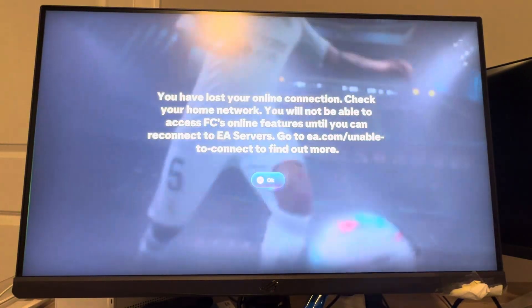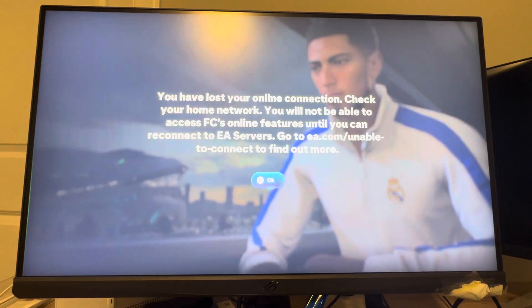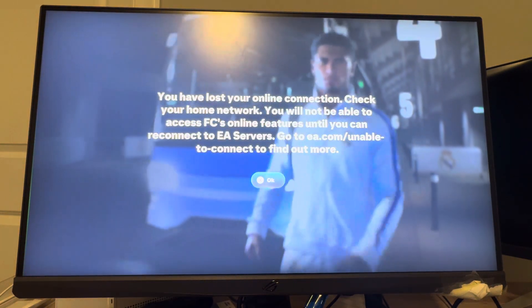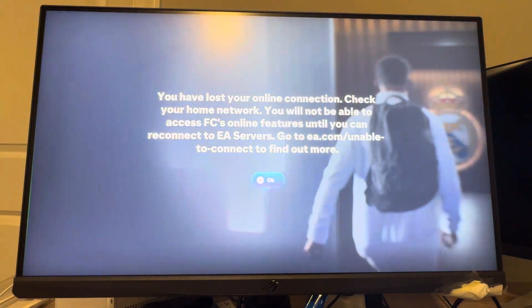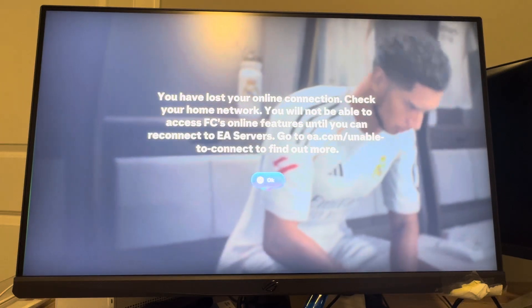What's up guys, it's your boy Wayby. In today's video, we're going to be discussing in EA FC 26 how to fix the error where it says you have lost your online connection. Check your home network. You will not be able to access FC's online features until you can reconnect to the EA servers. So I'll be going over ways to fix this.